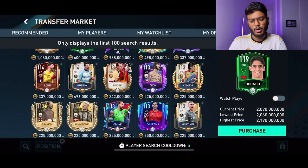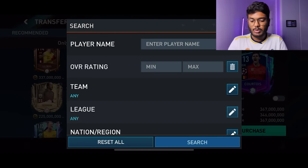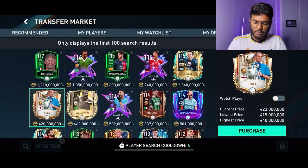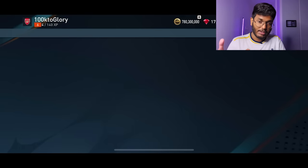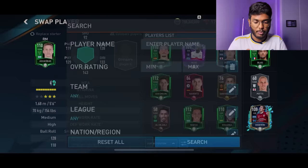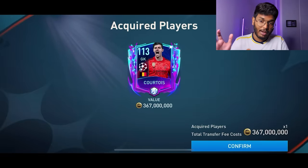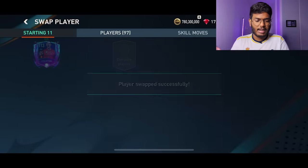Searching for a goalkeeper — I'm looking for around 500 million coins max. I've decided to go with Thibaut Courtois — spectacular goalkeeper, going to make ridiculously good saves. For right wing, the options aren't great but we've already got Nico Williams — a great card. Let's use Nico Williams in the right wide position. Team is looking at 115 OVR. Courtois purchase successful — 367 million coins. He goes in the goalkeeper position — still at 115 overall. Time to upgrade all skill boosts.